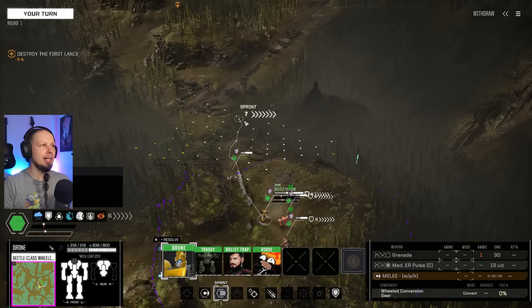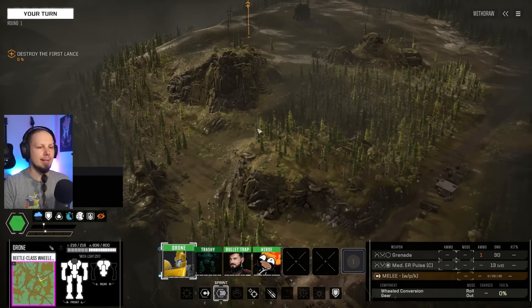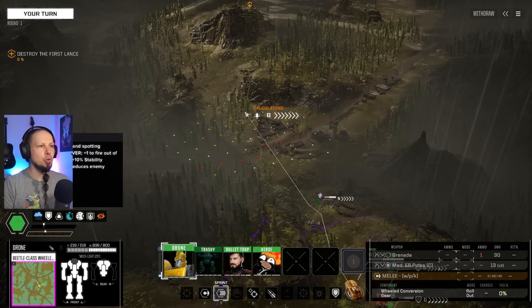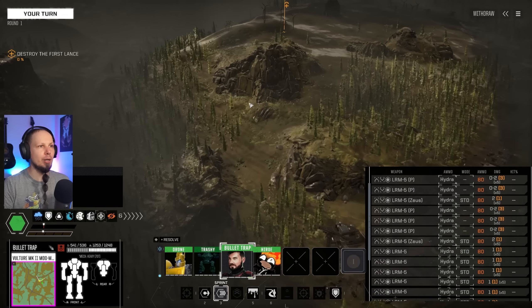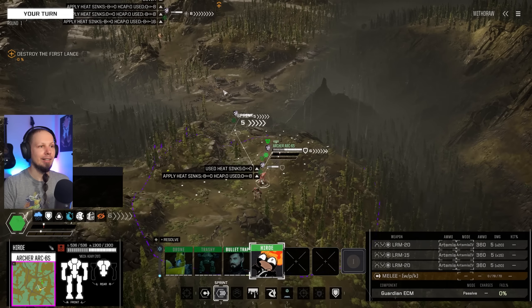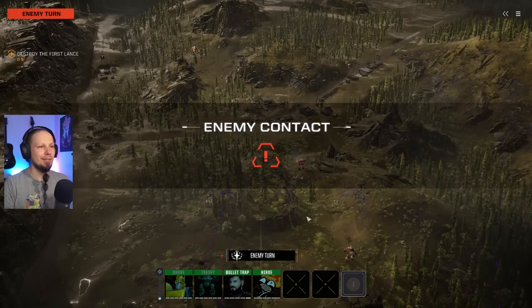We're going to sprint and take a look. We should be able to destroy the lance very easily. We have long-range support coming from our backliners — the Vulture and the Archer — and we are going in to scout out what they have at absolutely super close short range. We still don't see anything. I wanted to brace the drone, not the Vulture.